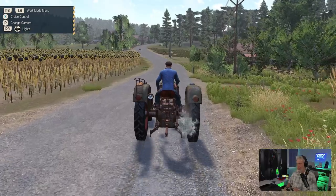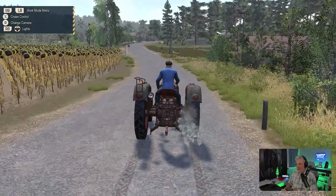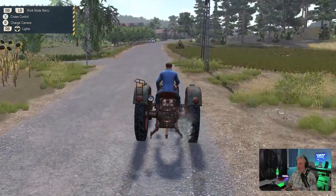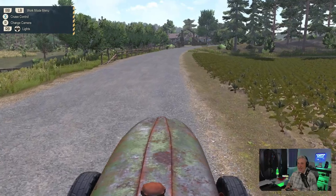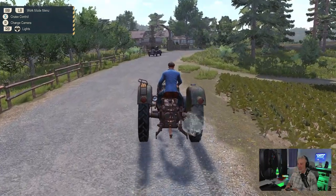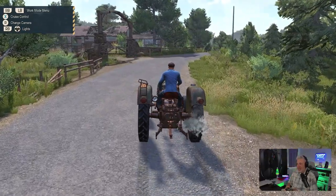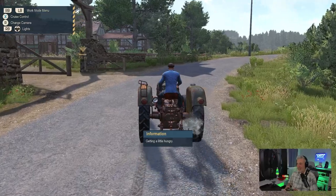I'm liking the way this is starting so far — this is really cool. Let's make sure we're going in the right direction. Right up there is our homestead — everything is broken, I can see it from here. Look at this car — that's awesome! I love it. Check out our little tractor here, putt putt putting along. I love these cars. I like the way the traffic handles — it just kind of slows down when it sees you and then keeps going at a reasonable rate.